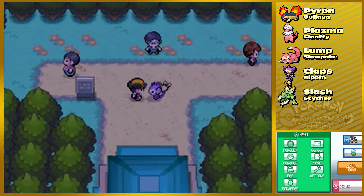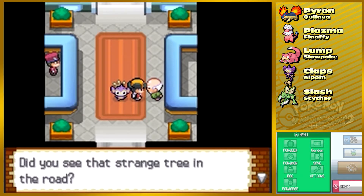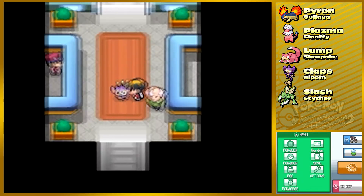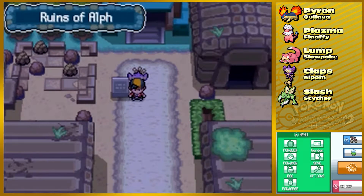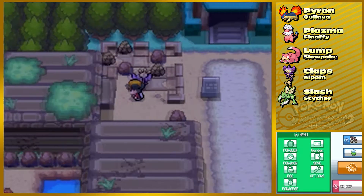Hey everyone, Solar Primal here, welcome back to Let's Play Pokemon Heart Gold. In this part we do have something to bring back to Professor Elm, but I want to see these places here — the Ruins of Alph — just because I feel like it. It was something I explored as a kid. I know they changed it quite a bit here, but why not give it a shot.